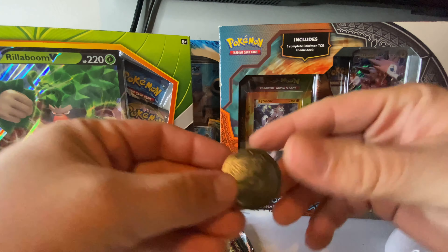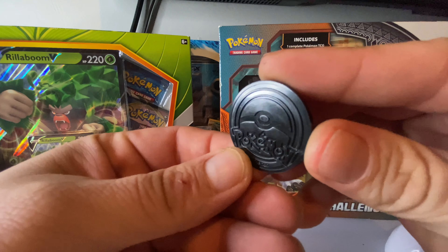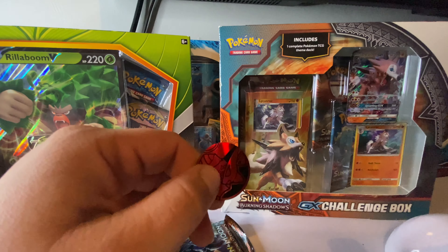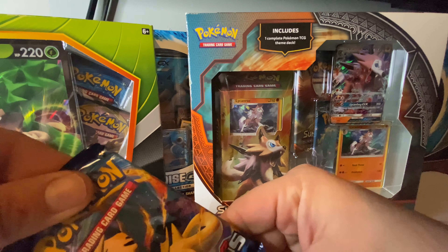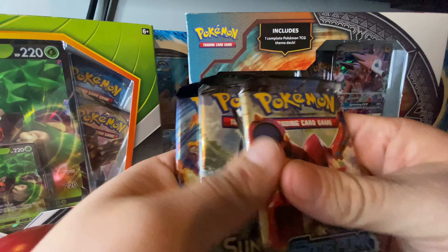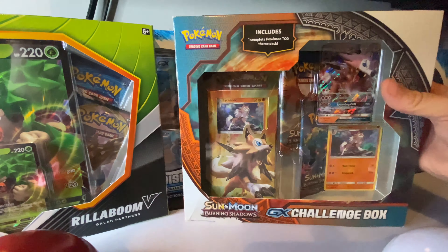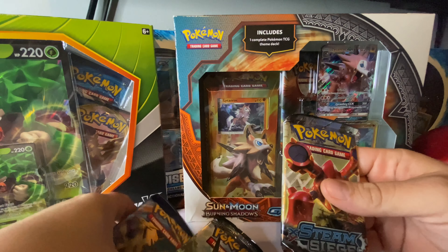And she's free. Let's check it out. Boom. Looks like we got it. Let's see the backside — pretty cool, I like the color. It's definitely going to go good with my Blastoise one that I got going on over here. We got this bad boy: Evolutions, Sun and Moon Burning Shadows, and a Steam Siege. So we'll get these three opened up, and then dig into this bad boy right here with Lycanroc on the front.